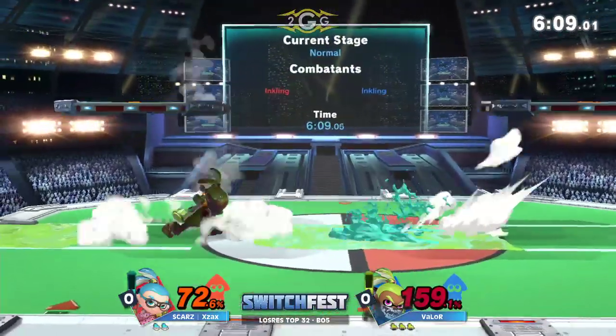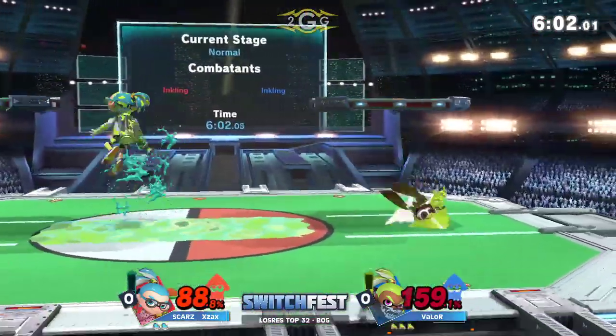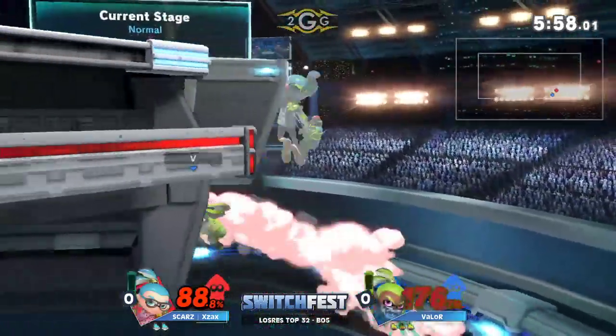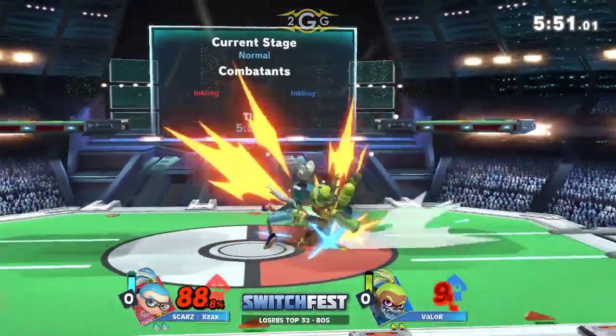I think we're looking for the short hop back air here, but not getting a call out with the random up smash. At this point he has to do it, because Valor is outside of the percent where he can really combo the up air to up air. Does he get the gimp? What exactly happened there? I'm not quite sure, but Ex-Ax is going to take that all the way to the bank.